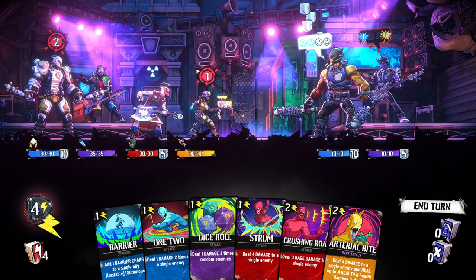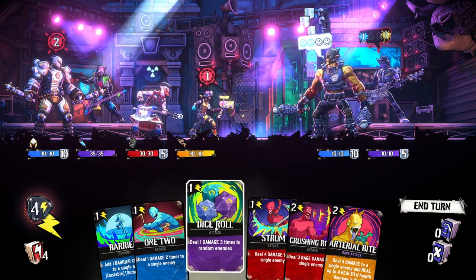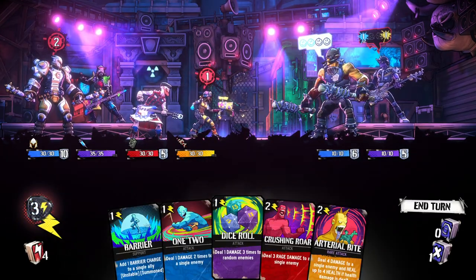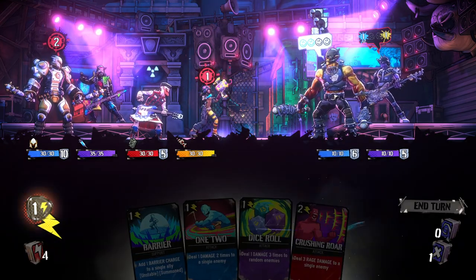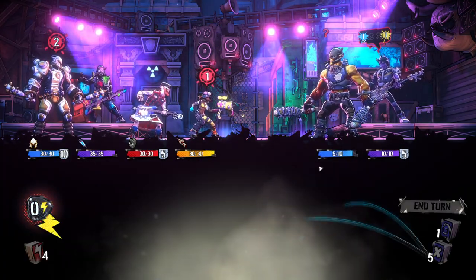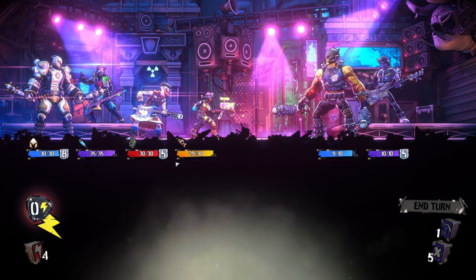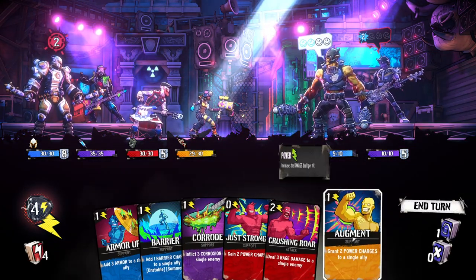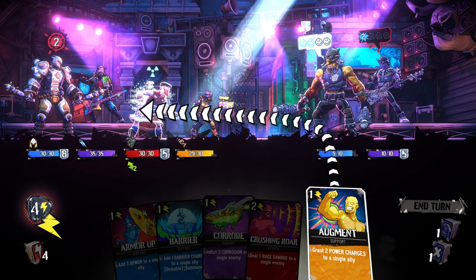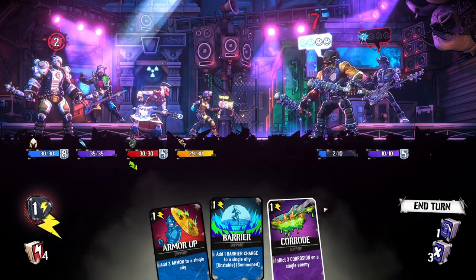Deal three rage damage — we don't want to do that. I'm going to go ahead and let them take those hits. I think I'd rather do some damage. One damage three times to random enemies — none of this is very good right now. We don't have the things we need. Mills will do some damage. Our medic here is going to take damage, but they can also heal. She's taking the first actual damage, so now we can actually add some power charges. This guy can now charge himself.